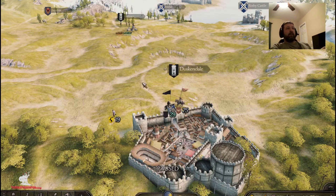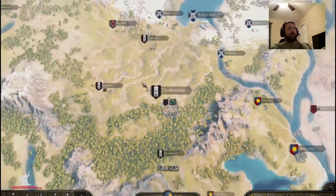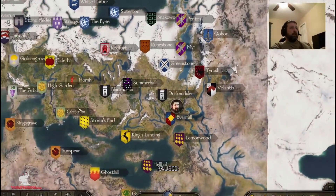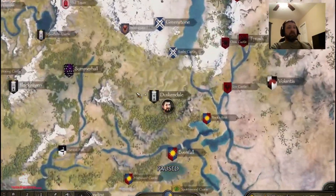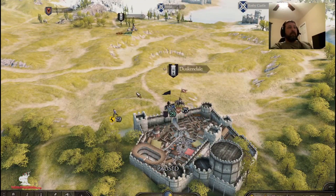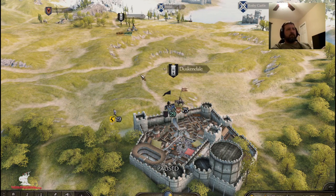If you don't know anything about this mod and haven't watched any of my other videos — it doesn't have a custom map. It's pretty much the native map with a bunch of renamed stuff from Game of Thrones. But it has a ton of custom armors and troop trees. It has the Stark troop tree, the Bolton troop tree, the Karstark troop tree just in the north. It also has the Stormland troop tree, the Vale troop tree, the Lannister troop tree, and the Reach. It has all these custom troop trees and some custom noble troop lines also.